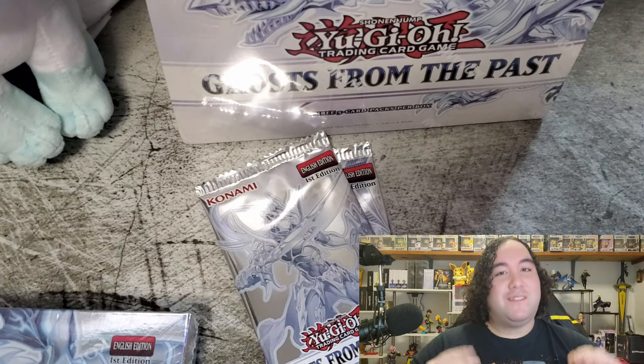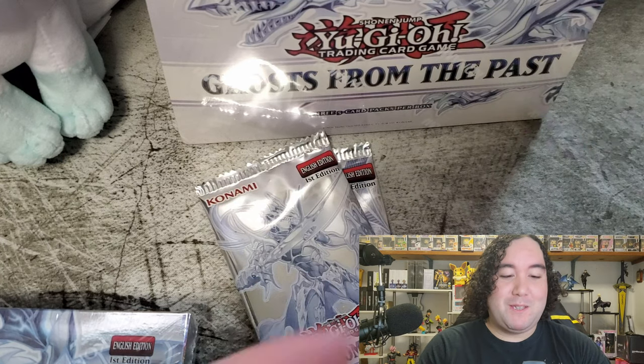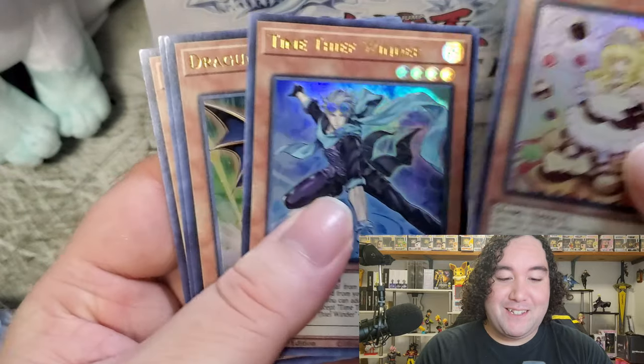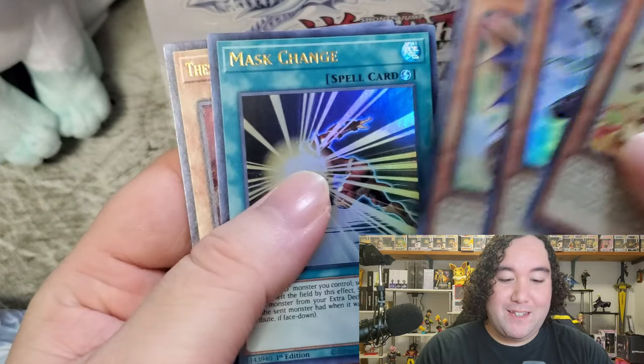What's up everyone, my name is JPop Lover and we are about to find out whether or not I have any luck opening Ghosts from the Past. Everyone has been opening this set and it has been a very mixed bag of emotions for a lot of people, so hopefully this lowly little YouTuber can get some amazing pulls. The first pack I tried opening I had a little bit of camera difficulty, so I apologize for that. Going into the Dragon Knight, Falmax Mask, Change, and Thestalos.